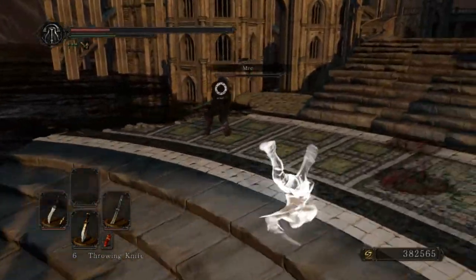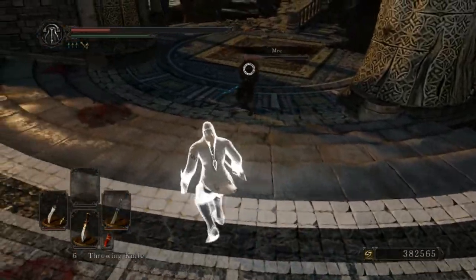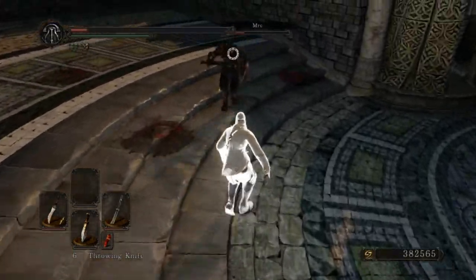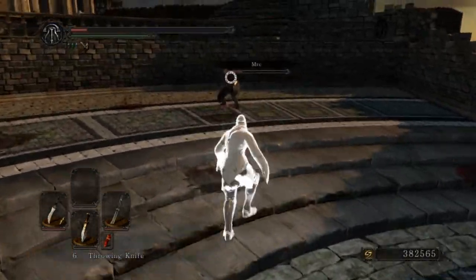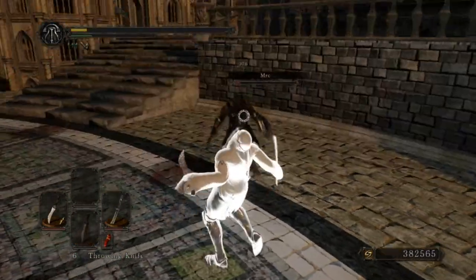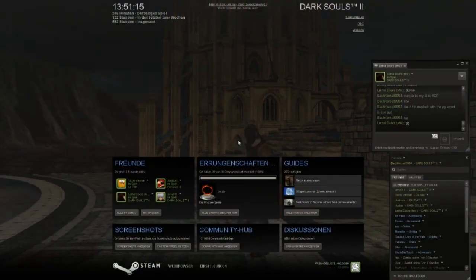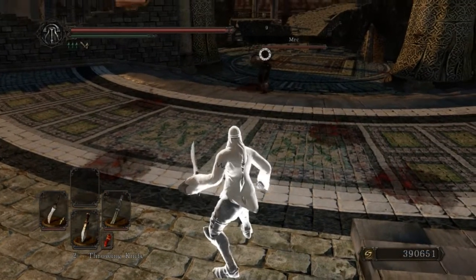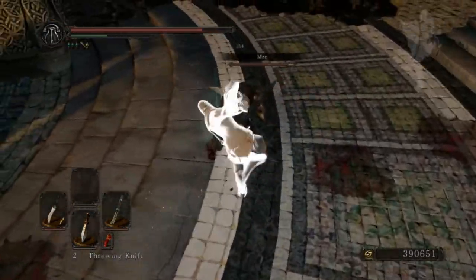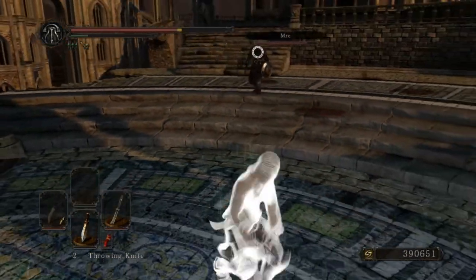The Monastery Scimitar kicks ass in PvP. Its short reach is really worth it because it has an awesome 4-hit stun lock with the 1-handed R2s, and a 2-hit stun lock with the 2-handed R2s if you manage to hit it. It's quite hard to hit with this weapon, but against people with small poise it's pretty good — quite a good weapon.